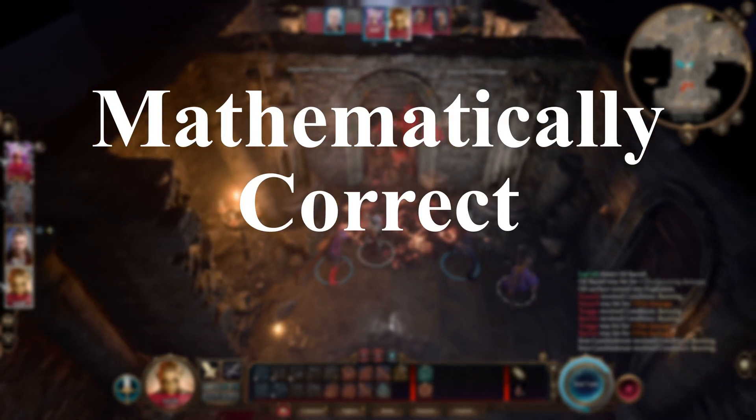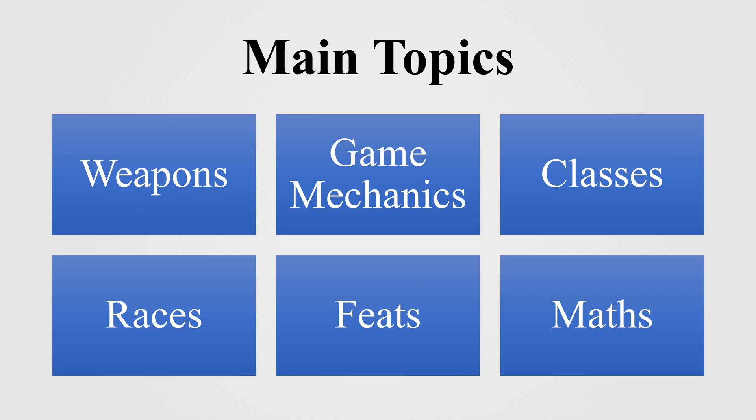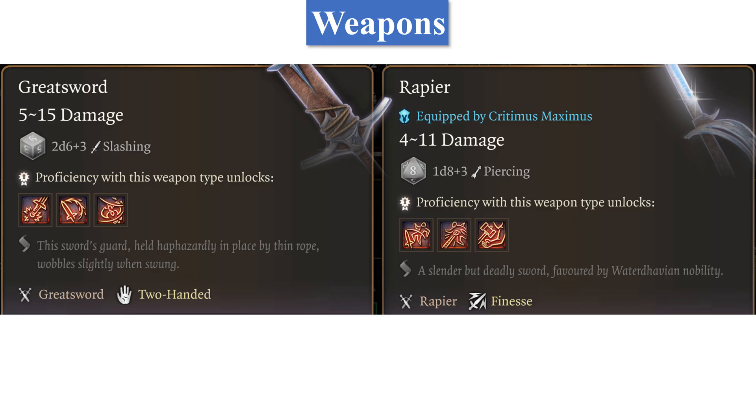Welcome back to Dwarves and Dice. This is Mathematically Correct Crits. The main topics of the video are weapons, game mechanics, classes, races, feats, and finally the maths behind it all. Let's start with weapons.